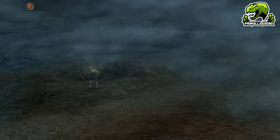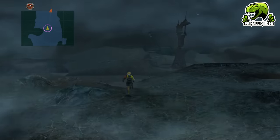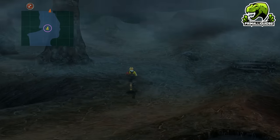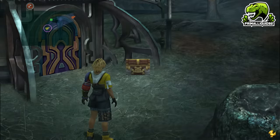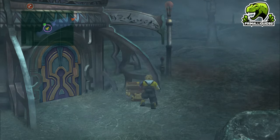Lastly, do some not-so-fun lightning dodging to get some nice rewards: 20 dodges gives you 2 MP Spheres, 50 dodges gives you 3 Strength Spheres, and 100 gives you 3 HP Spheres. Give the Strength Spheres to Tidus; save the MP and HP Spheres till later.